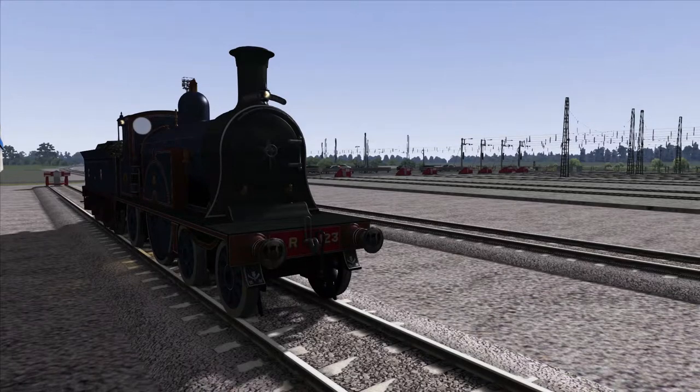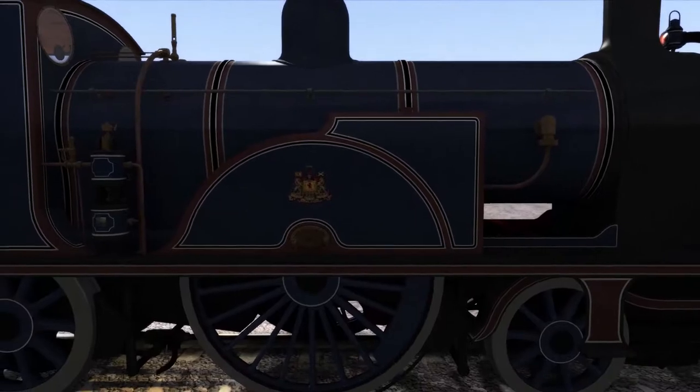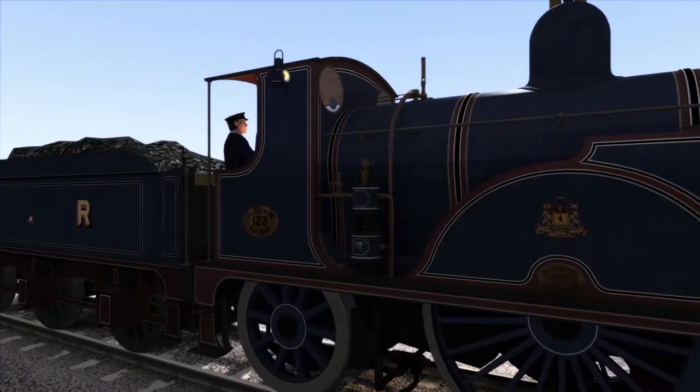This is the Digital Traction Caledonian Railway 123. What a dullard's name for an engine. And look at it — it's amazing! It's really old, and there's a fireman with a glow on his face.